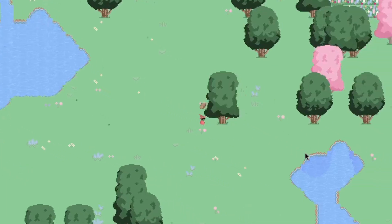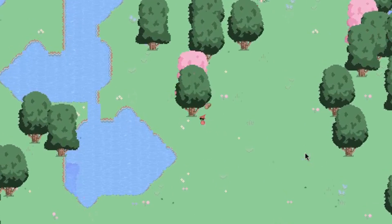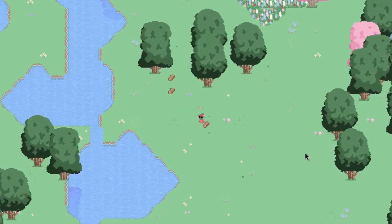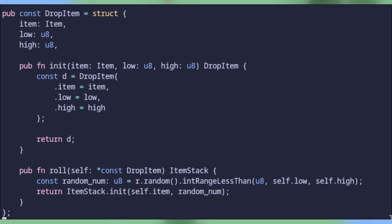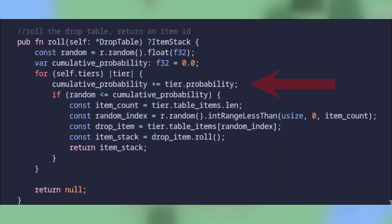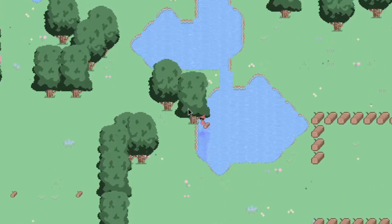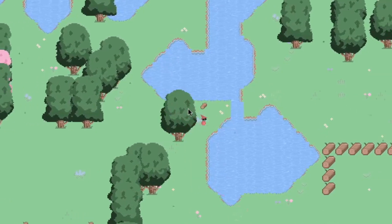The only other relevant cool thing about the gathering system is the drop table system, which will be used for everything that drops an item in the game. Inspired by one of the best games of all time — Old School RuneScape — we have items with drop rates assigned to them. Because literally everything in this engine is a struct, we store the item that can drop in a struct called DropItem, which we place into another struct called DropTier, which we then shove into a final struct called DropTable. When we want to roll for an item, we roll the drop table to get the tier first, then roll the tier to get the item, then roll again between the high and low amounts to get our final output. Using the tree drop table as an example, we can get anywhere between three and six logs from a tree right now, and if I wanted to add higher tier drops I can adjust the probability to have a chance to roll into higher tier drop tables.